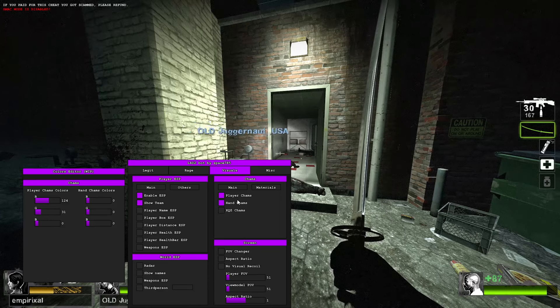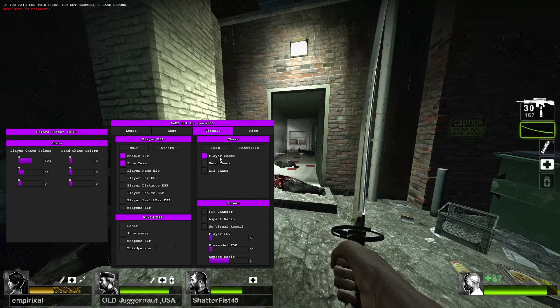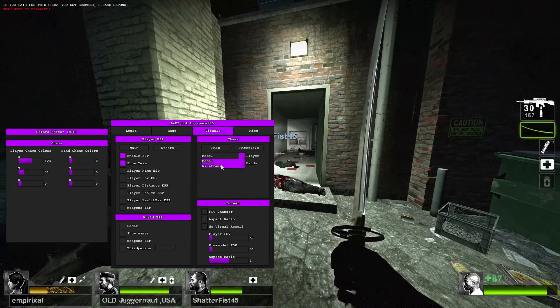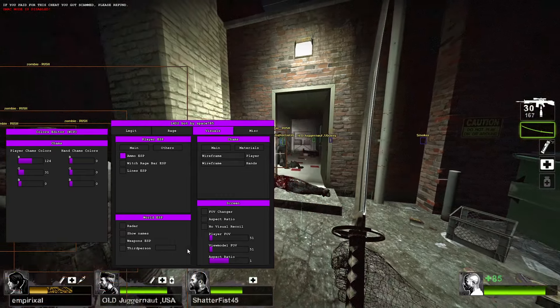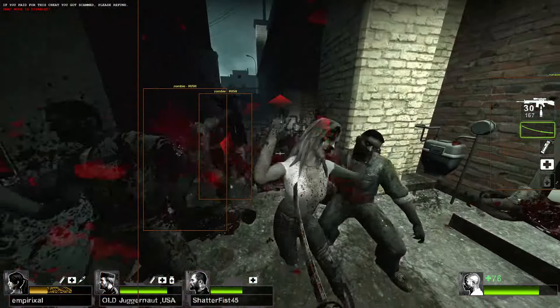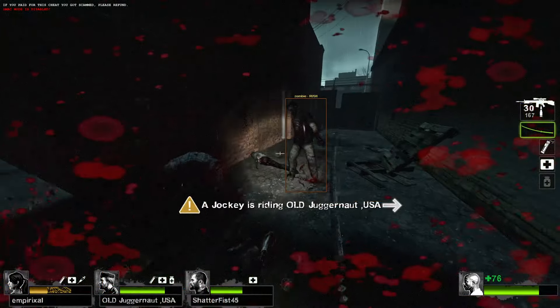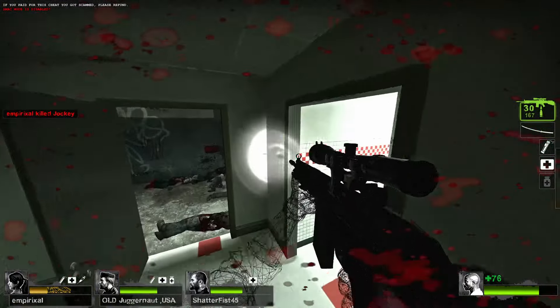You've got your chams settings here, got your material type as well, so I'll change my hand to wireframe — as you can see, there you go. You've got player ESP, ammo ESP, FOV changer, V model. Kill the zombie — boom, there you go.